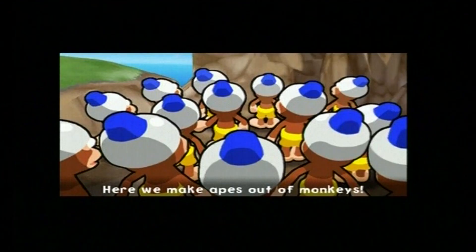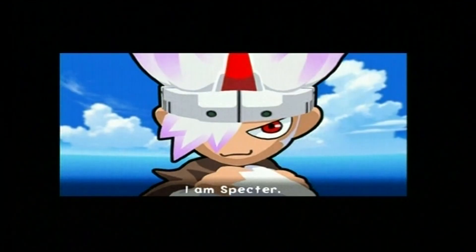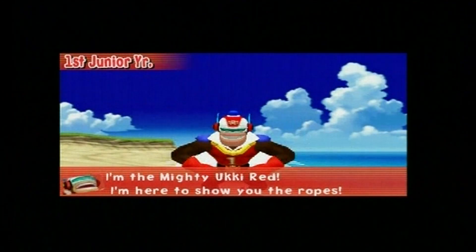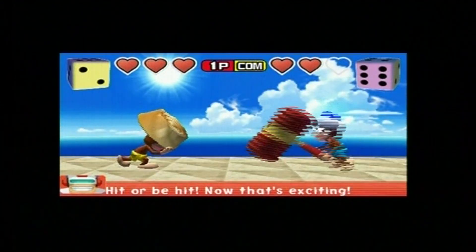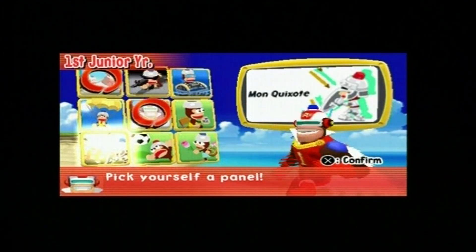Ape Escape Academy takes place almost right after Ape Escape 2. Spectre, the white monkey who became intelligent by wearing a Peepo Monkey helmet, has established a school in order to train his men — the Peepo Monkeys — to conquer the world. This game is a collection of mini-games set at that school.